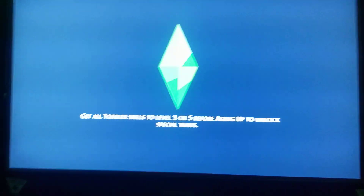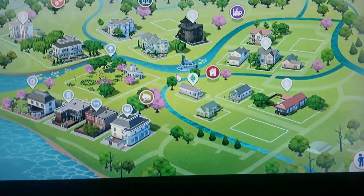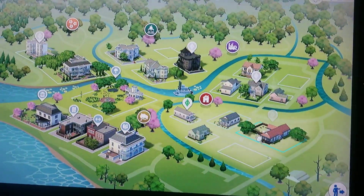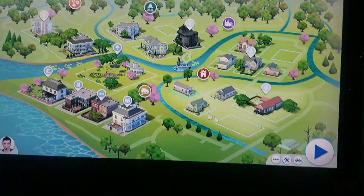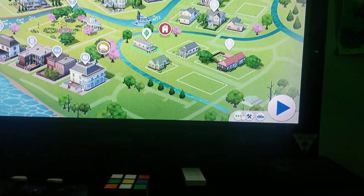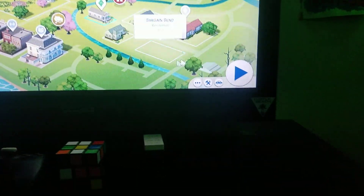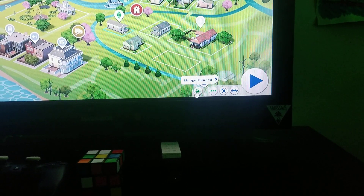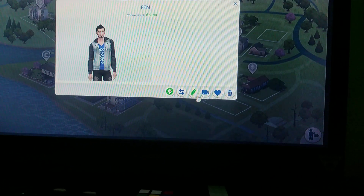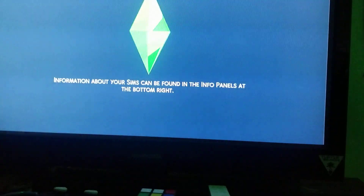By the way, I just started like an hour ago. So right here, you're gonna click on it. You're gonna click the three dots, go to Manage Household, and right here it's gonna say Edit, Add, or Remove Sim — you're gonna click it.